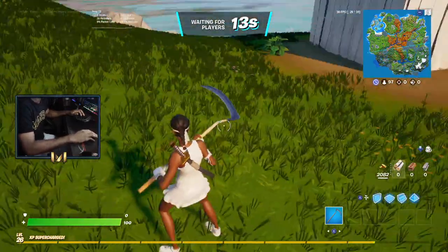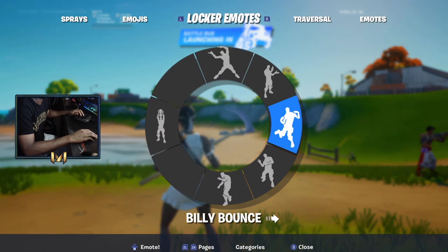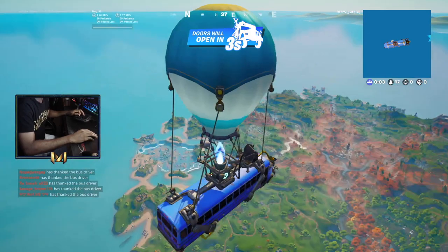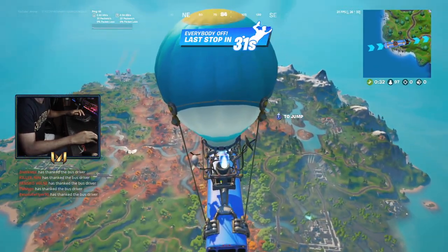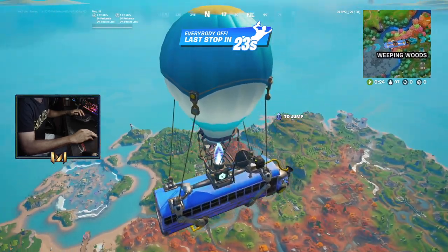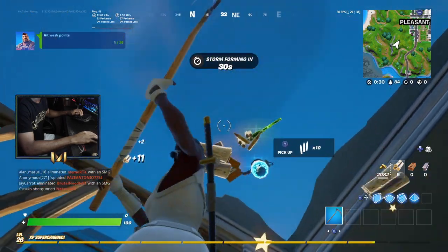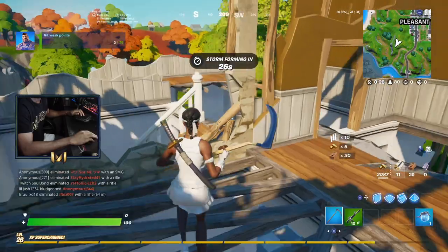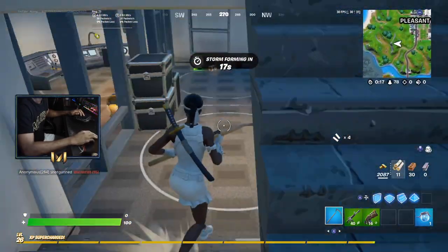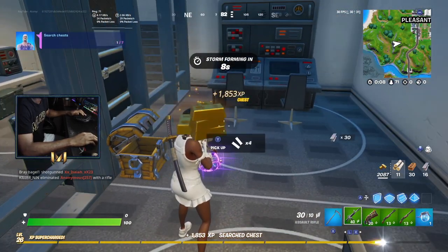Without further ado, let's hop into the gameplay. We're in the lobby — we got the hand cam out for this keyboard and mouse style. This is gonna be interesting, because I have no idea what I'm doing with these keybinds. They are so backwards. R to jump, right stick is space. We gotta go somewhere we know — Pleasant Park's gotta be the spot for this one.